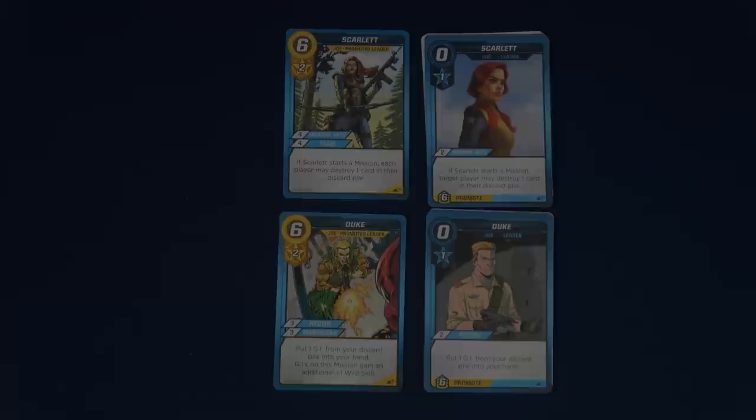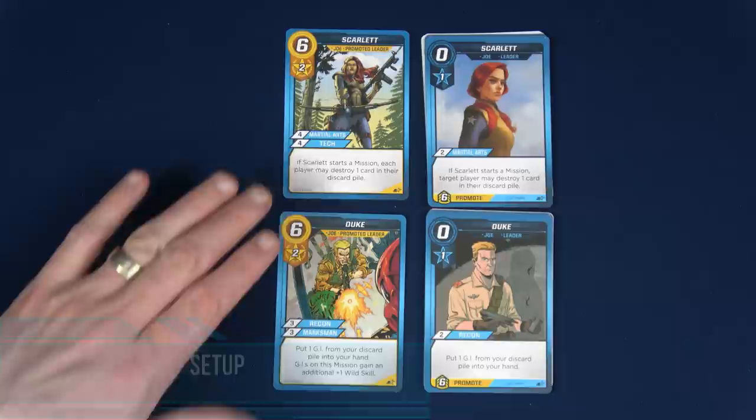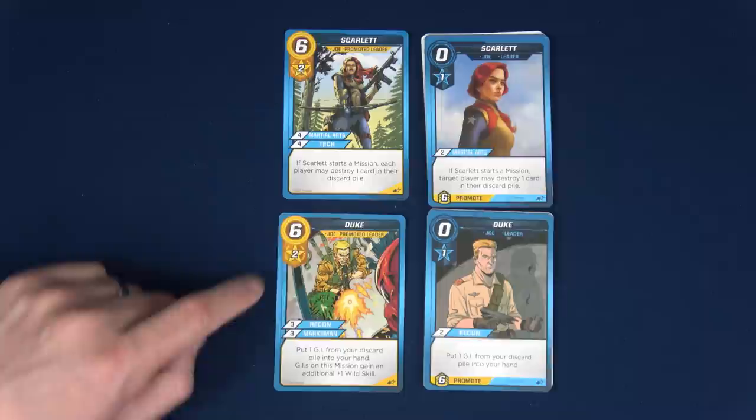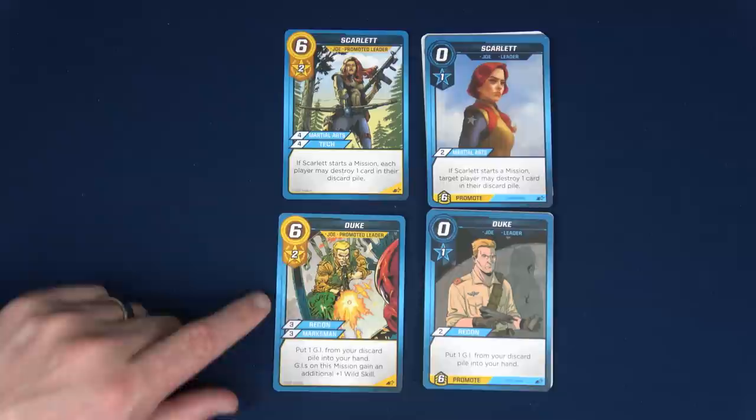Let's start by setting up our player decks. We're each going to have a deck of 10 cards. You first will randomly draw a leader. I am playing a two-player game here. Scarlett is one of ours and Duke is the other. You will have two leader cards — one will start in your deck, the unpromoted version with the zero. If during the game we can generate six recruit while Duke is in play, we can upgrade him to the better version of himself, which is kind of cool.